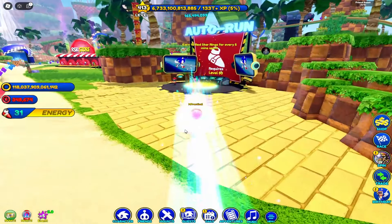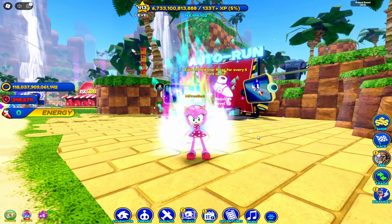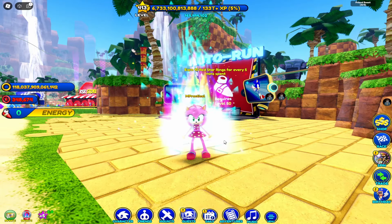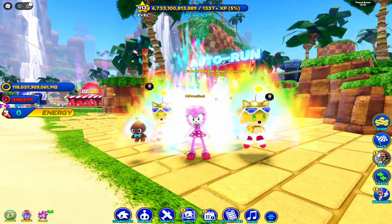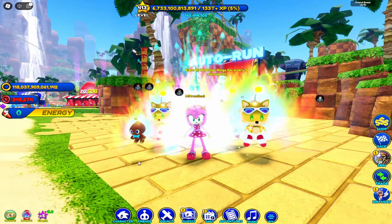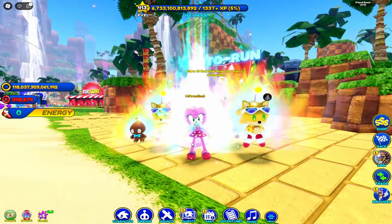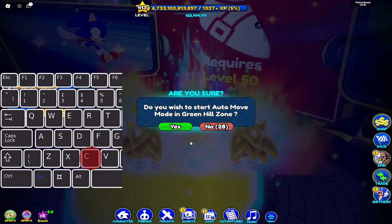You'll notice something odd with my screen. In auto run you're expected to run, not use the hoverboard — this is a type of exploit or glitch. As you can see I have plus five event but no fast friends appearing equipped on me. In fact I do have them — this is a visual bug. Simply equipping and re-equipping the hoverboard will get them to appear again. This is what happens when you exit auto run using the hoverboard method; they look unequipped but they are — just a visual bug.